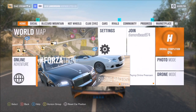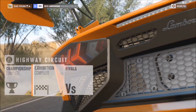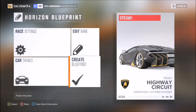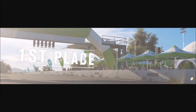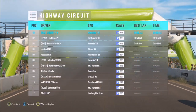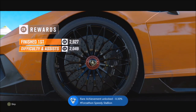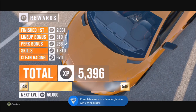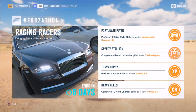The next challenge just wants you to complete a race in a Lamborghini to win three wheel spins. This one is self-explanatory and very easy. Go over to the highway circuit because it's probably the quickest race on there. Set it up for one lap, Lamborghinis only. Pick a Lamborghini of your choice, preferably the fastest one you've got, to get the race over quicker. You don't have to win — it doesn't matter where you finish, just cross that finish line and you'll unlock three wheel spins.